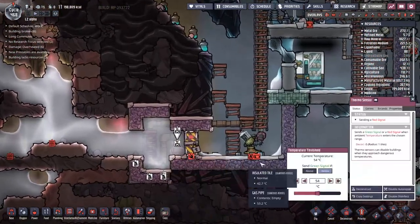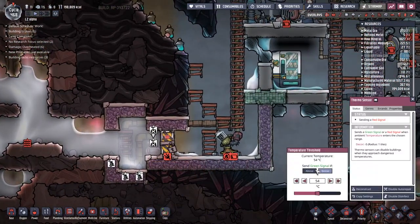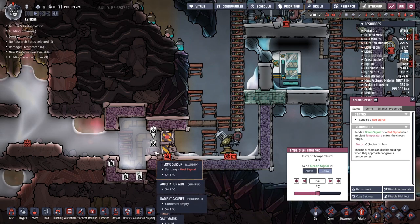We're waiting for the water to be loosed, but it's actually getting close. This will trigger off when we are below 54 degrees, and if you look at the temperature of the thermosensor: 54.1 — we're actually nearly there. But this is slow.